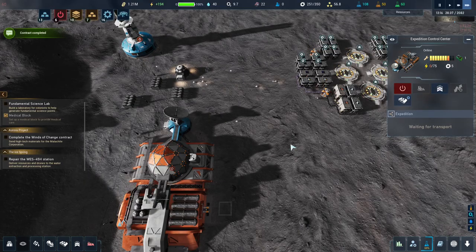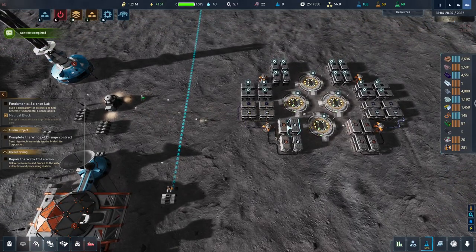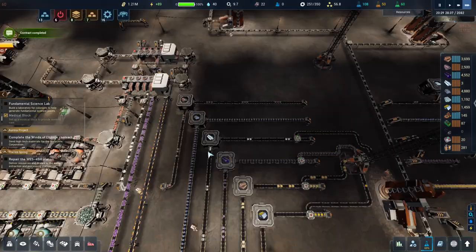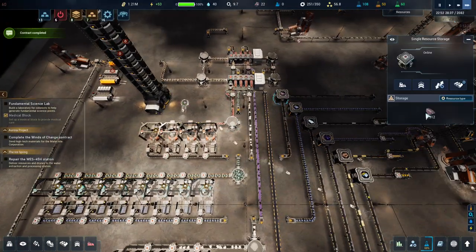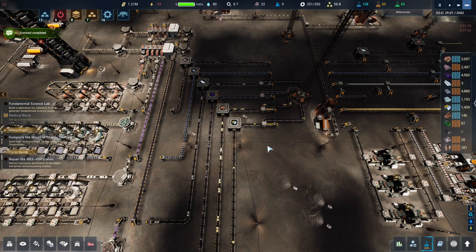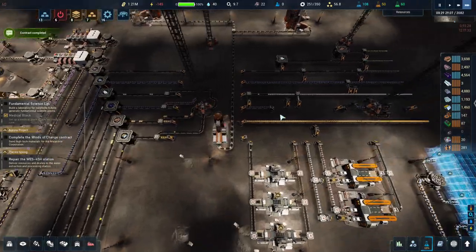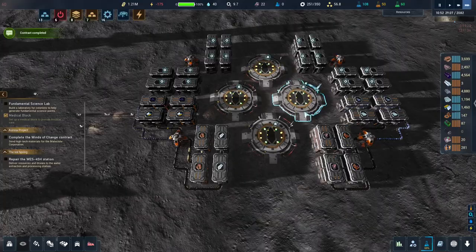For some bizarre reason delivering there wasn't the priority over building the room downstairs. I've also messed up because the bots have to come upstairs to pick up the stuff and come back downstairs again, since there's none in these boxes - they can't get stuff from these ones.